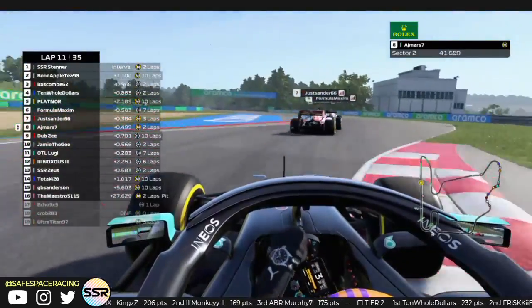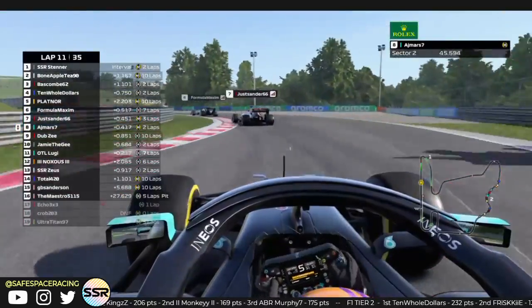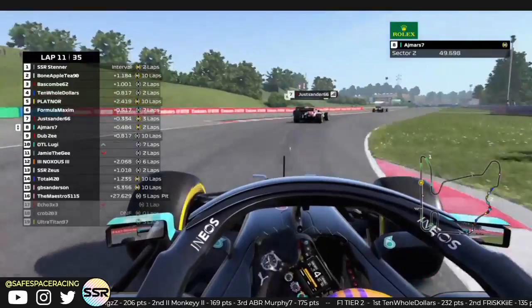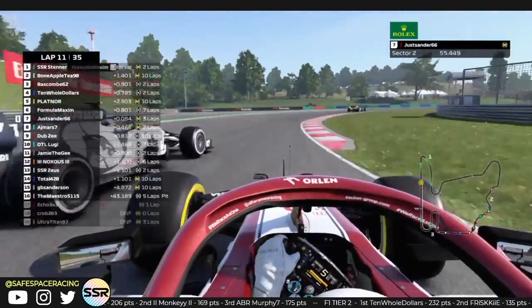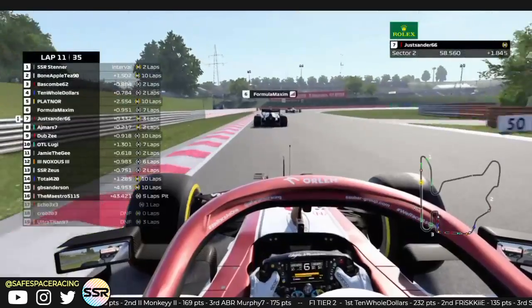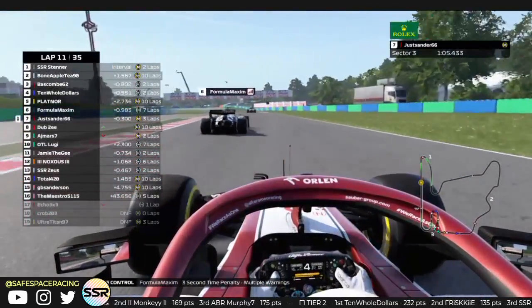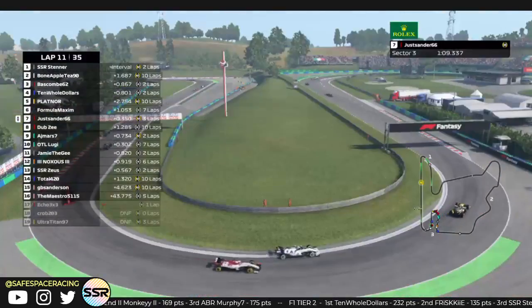Ten Old Dollars starts to fall off a little bit. AJ is around the back of Sanders — backed out of the move, quite a bit of momentum going but decided not to do anything with it. Smart move. As mentioned previously, this track is very hard to overtake at. Maximum runs out wide a little bit, Sanders goes down the inside and they keep it clean. Good job — very easy for an incident to happen in that corner.